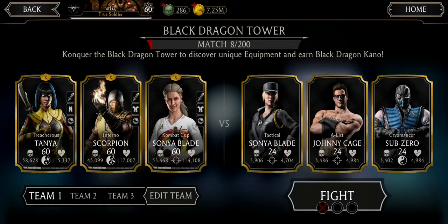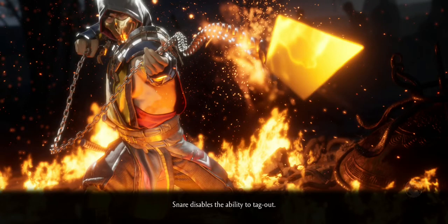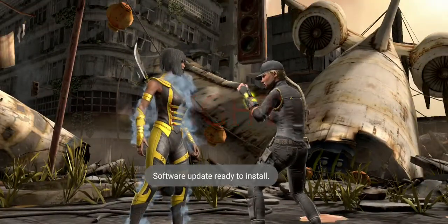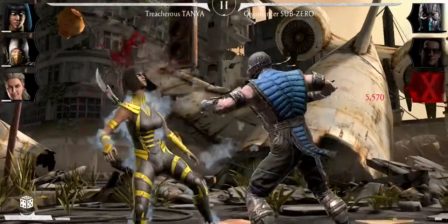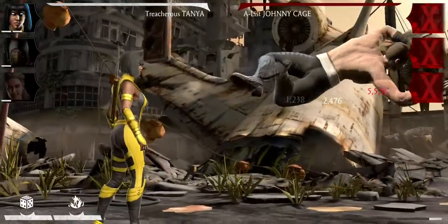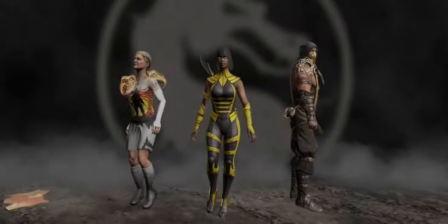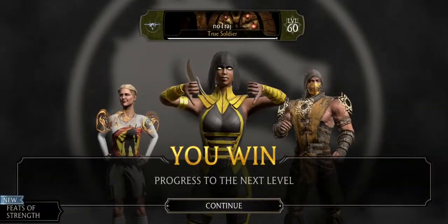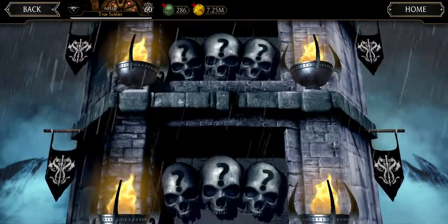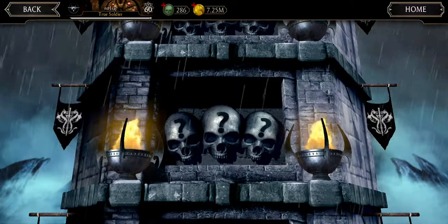Stop giving me coins — give me packs, give me equipment, give me souls, give me gold characters of people I don't have. Probably means I'm gonna get two gold characters in about 40 minutes. Probably half an hour left now. Oh god, what am I gonna do for half an hour to not fall asleep? I really don't know, especially because I'm lying in bed while playing.